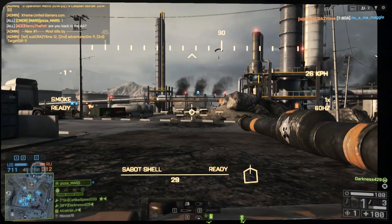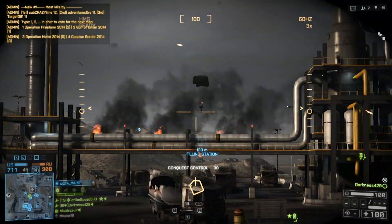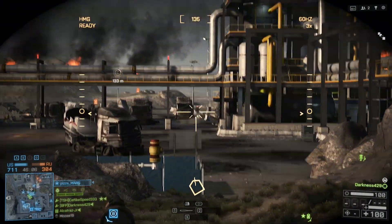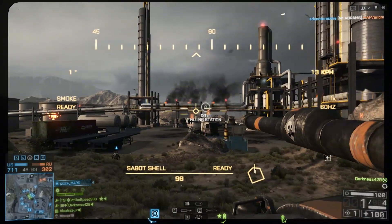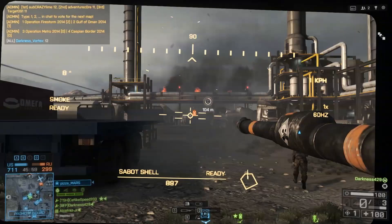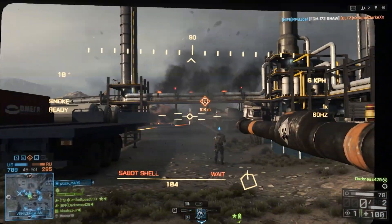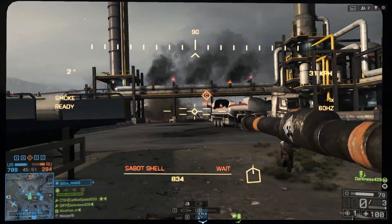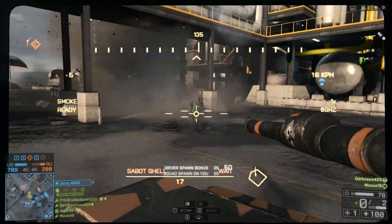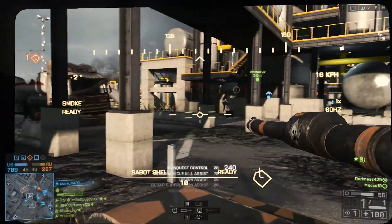We also get a look at some of the new maps, including the Lost Islands map with a downed jetliner. It's been said that you're able to blow through this thing, though it's not entirely clear what the purpose is or how it's triggered. We do know you're able to manipulate the jet with an explosion and blow through it — potentially that could be used for an MCOM placement, like you have to blow up the jet to get inside it, or maybe it's a large Levolution effect.